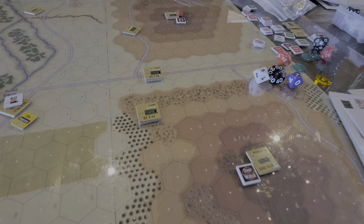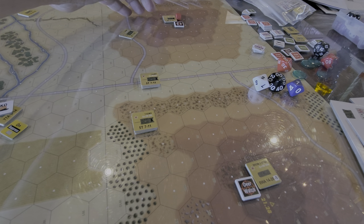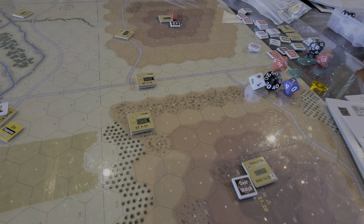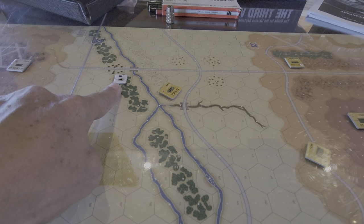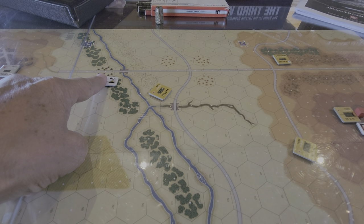Meanwhile, the Soviets decided it looks like they didn't plan their attack very well. They're going to reorient — here's the command unit — move this way and try to force the story here. Meanwhile, a unit out of frame took a pot shot at a BTR and knocked it out in these woods.